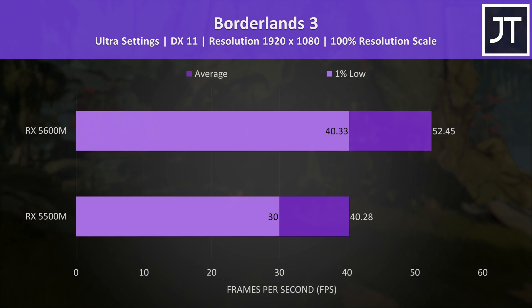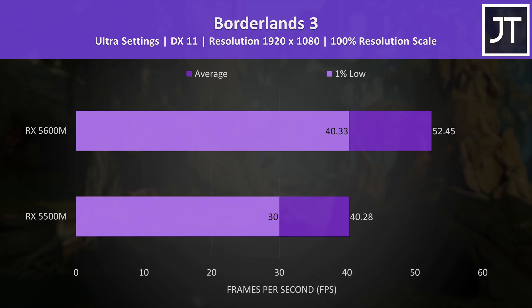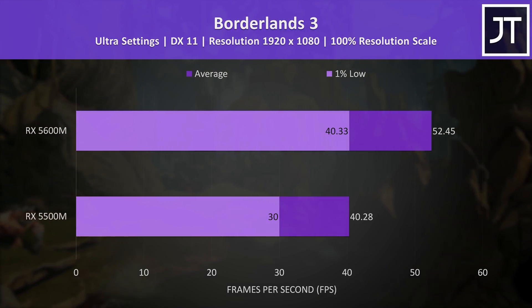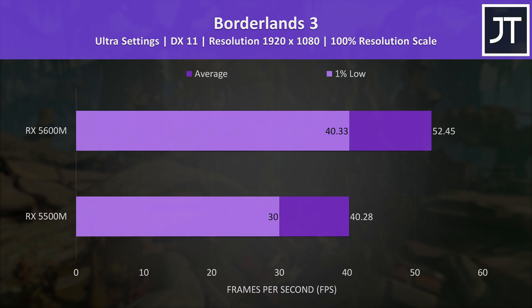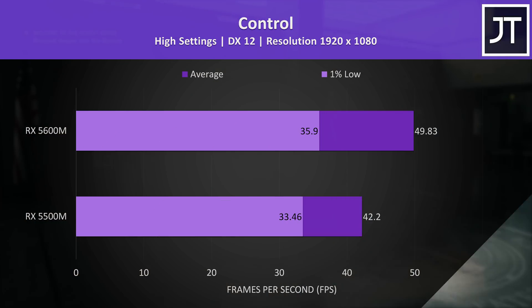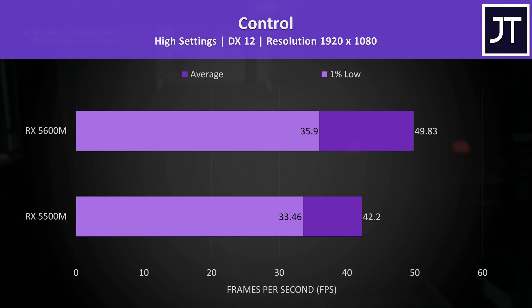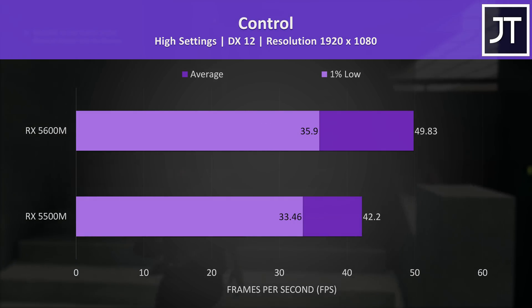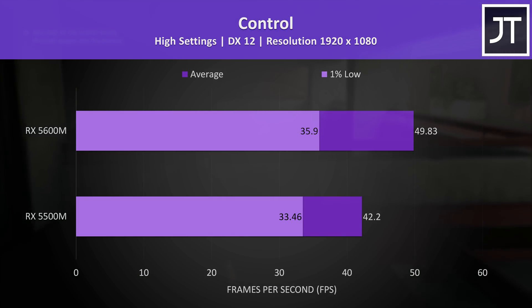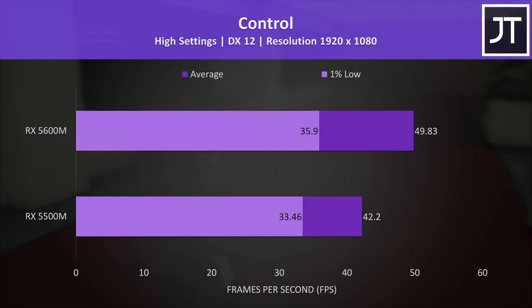Borderlands 3 was tested with the game's benchmark, and the results were extremely close to the last game, with the 5600M again 30% faster in terms of average FPS, with a slightly higher 34% improvement seen in 1% low performance. Control was tested running through the same part of the game on both laptops — just a couple of frames difference in terms of 1% lows — however the 5600M was 18% faster in average FPS, one of the smaller differences seen out of all games tested.